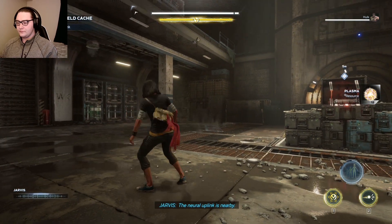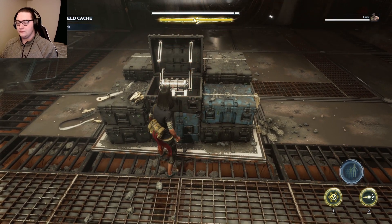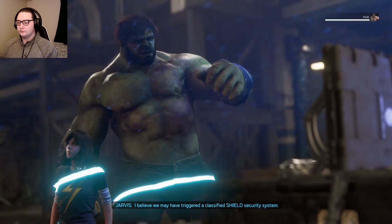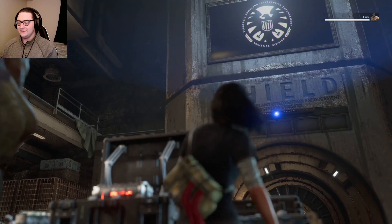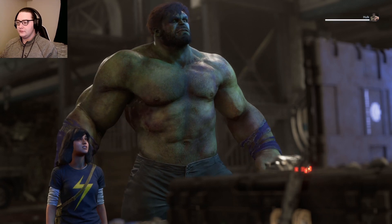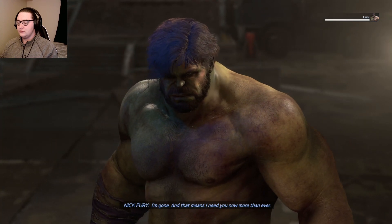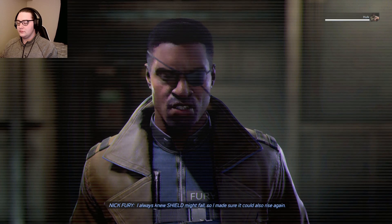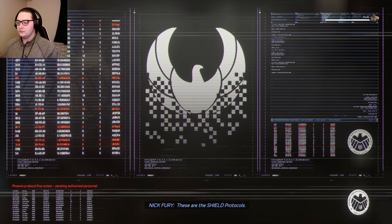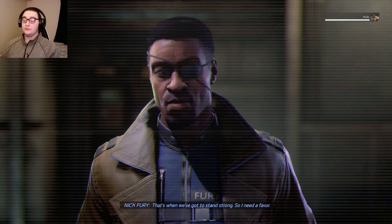The neural uplink is nearby. Sweet. I believe we may have triggered a classified Shield security system — and Hulk doesn't like it. Oh, Fury — if you're hearing this, then the worst has happened. I'm gone, and that means I need you now more than ever. I always knew Shield might fall, so I made sure it could also rise again. These are the Shield protocols. Shield was built through the world — in times like this, when it all seems hopeless, that's when we've got to stand strong.